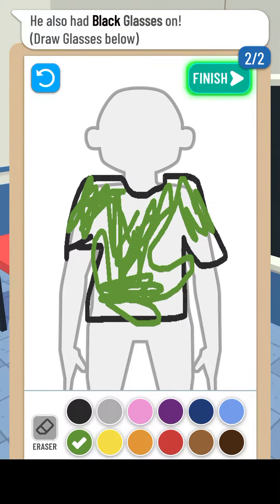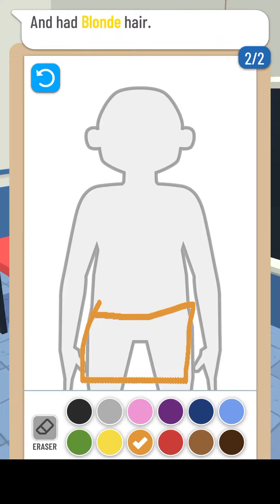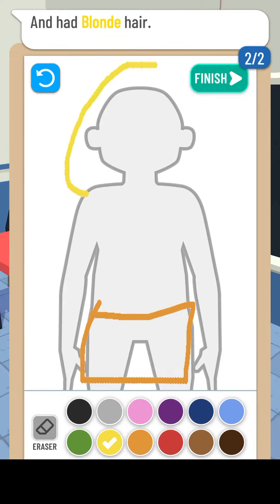Arrested one. Okay, let's see what the next case brings us. We need an internet connection. Pick a case - the Jigsaw Jumbler. Let's choose the Jigsaw Jumbler. She was wearing an orange skirt. Let me turn off the internet. Let's choose orange color here.